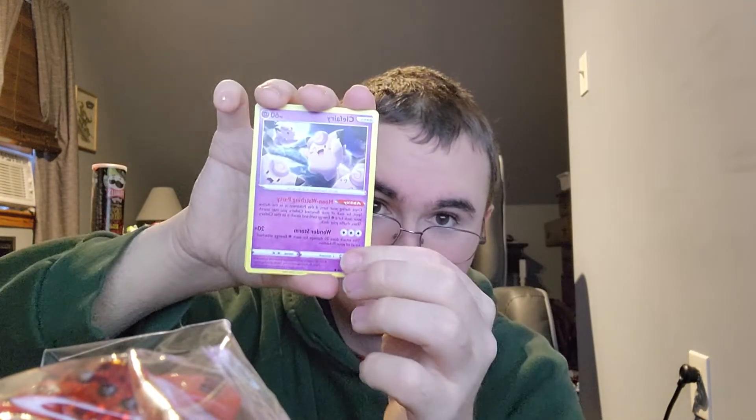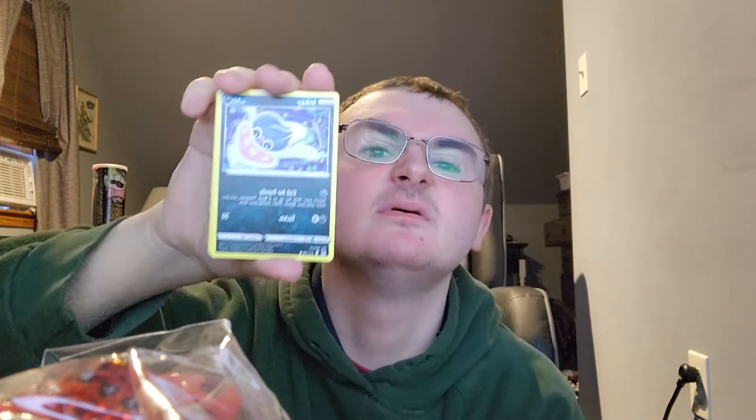Alright, let's get this started. Flick the pack open — it's really heavy. White coat card. One, two, three, four to the front — Fighting energy, a Gift energy, Obama Snow, Lost City. Slugma, Koffing, Roselia, Porygon, Inkay reverse holo, Nuzleaf in the rear, Spiritomb — just a regular Spiritomb.